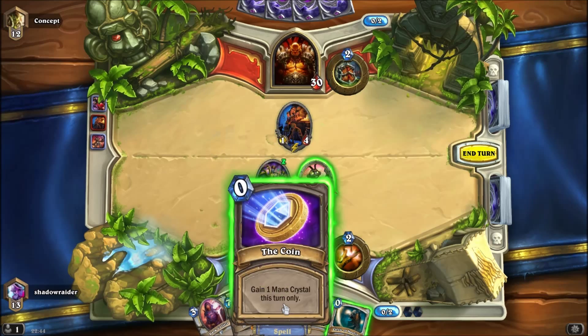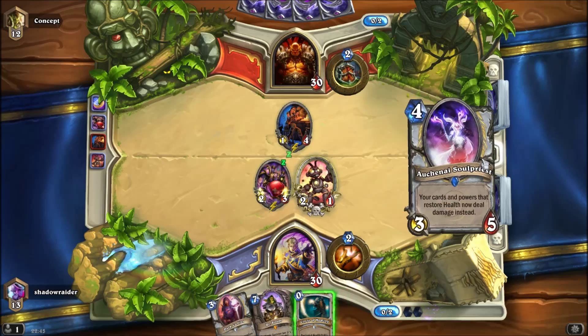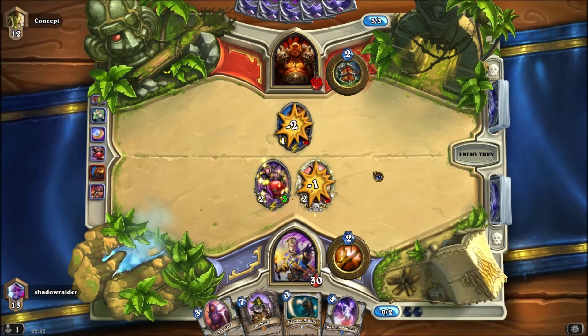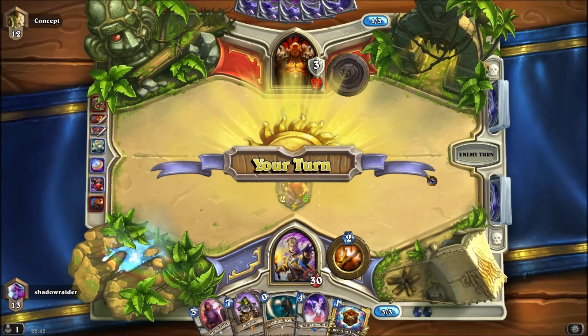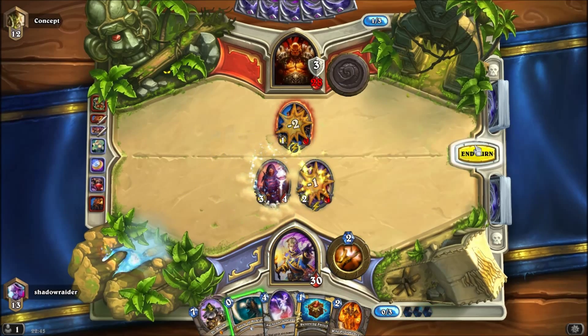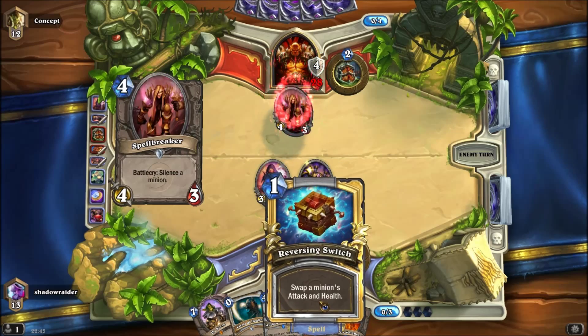Maybe just save it for now — actually no, because of the War Axe. It's another combo we haven't seen yet: Arcane plus Circle. So as I said, it has quite a lot of the basic Priest combos in it. They can also use spare parts.